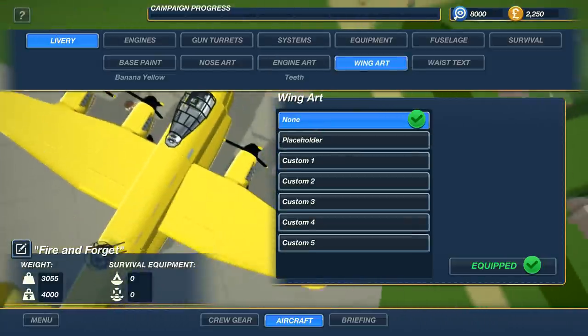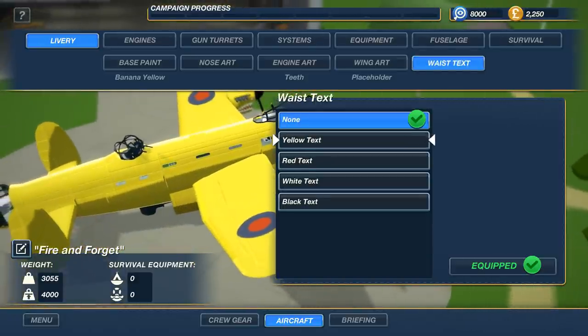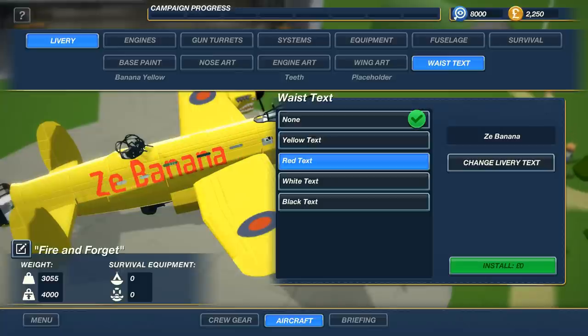We're going to install that and have our nice little British roundel. For our techs, let's go with the banana — ze banana-nator. Even though we're not Germans, we're taunting them like, 'You're going to have to destroy ze banana.' All right, we're going to install that.